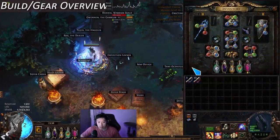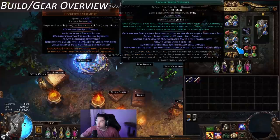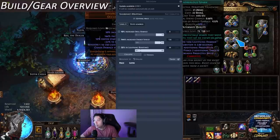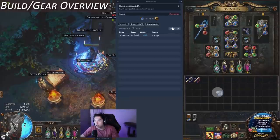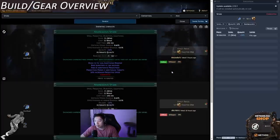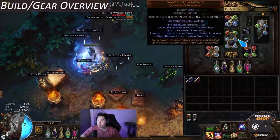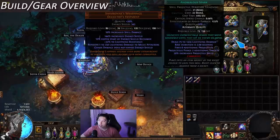My gear hasn't really changed that much. The biggest thing I got was a 21/20 spark. I thought it would add a lot more damage but it wasn't the greatest increase. It costs around 8 exalts — it's actually pretty costly to try to corrupt it yourself, so you can see it's like 10 exalts. You could probably get it down to 8. One thing I'd recommend is you could try buying the gems and leveling them up yourself.